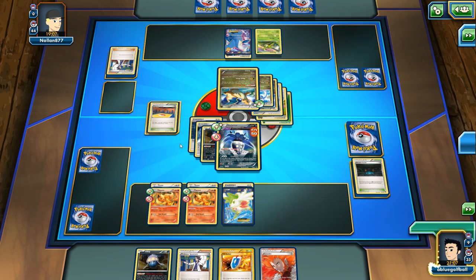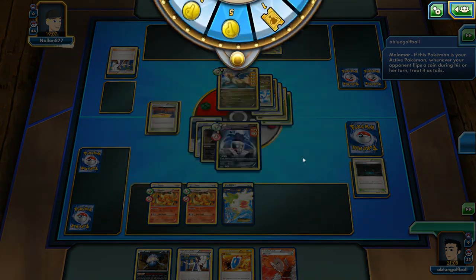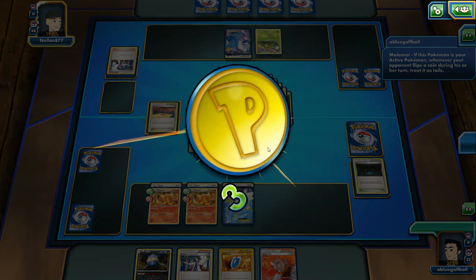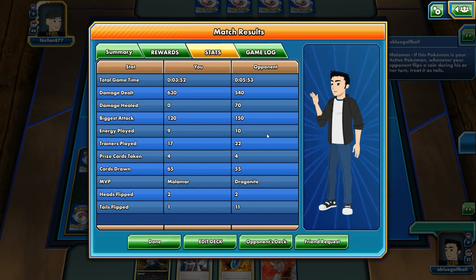My opponent's confused. We'll let it finish like that. What a way to wrap up the match. Confusing my opponent one last time — on the contrary. That Malamar, what a jokester. We were able to pull off the win. That was pretty funny, that was pretty exciting. Alright, let's go ahead and play another match here on Pokemon TCG Online.